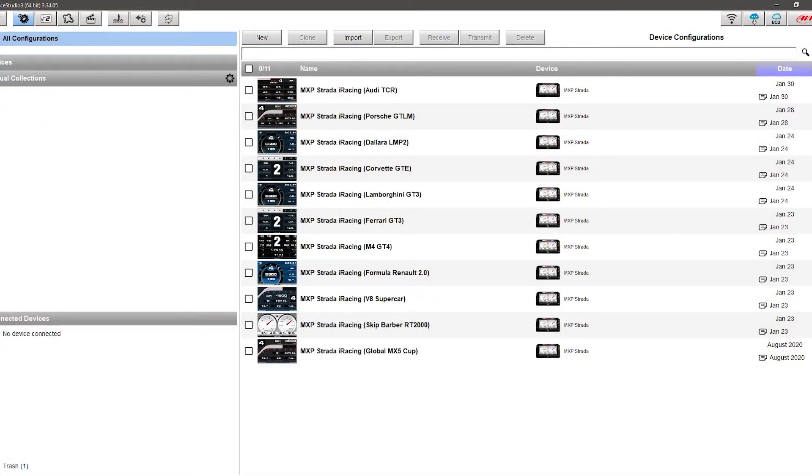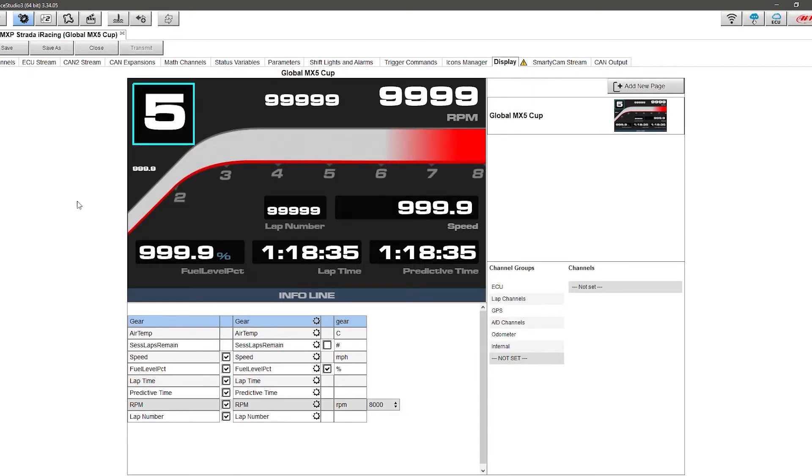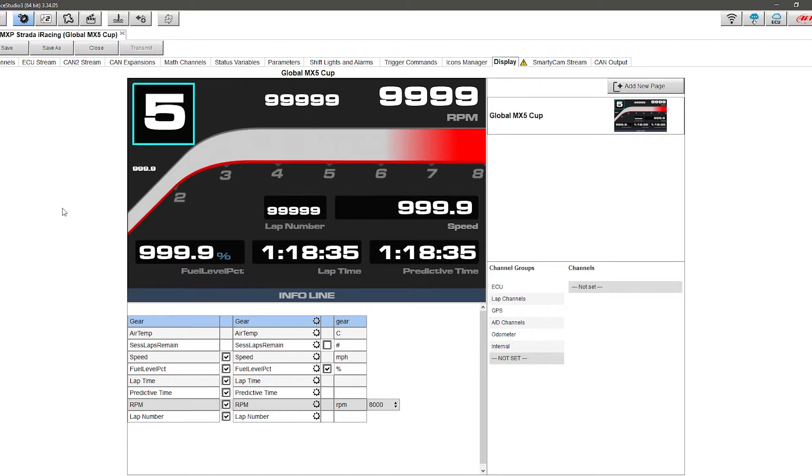Before we get into the in-game demonstration, I thought I'd show you what the configuration looks like. Here in Race Studio 3, I've got all the different vehicle configurations I use. I'm going to load up the MX-5, and to show you the display setup, I have it configured to show gear, RPM, speed, the lap number, fuel left, lap time, and predictive.